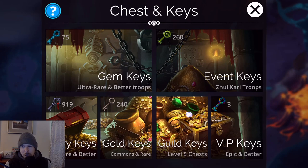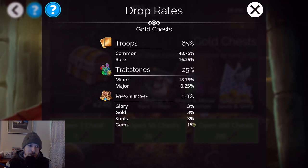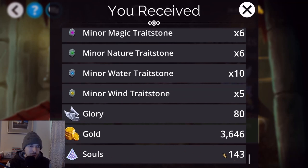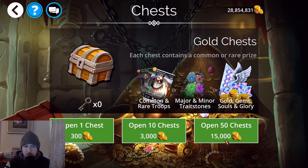Another way to get souls is from your keys. Gold keys show a 3% chance to get souls. I have 240 gold keys — opening 200 of them gave me 143 souls. I don't recommend purchasing gold keys with gold just for souls though, since it costs 15,000 gold to open 50 chests and the gold-to-souls conversion ratio is really poor. You can farm more souls doing level one Explorer battles.